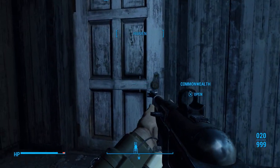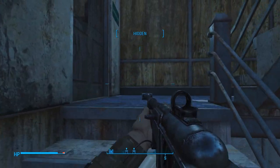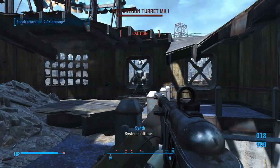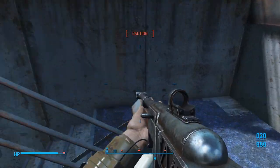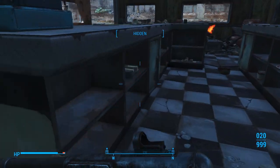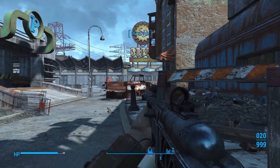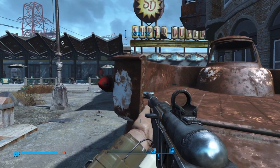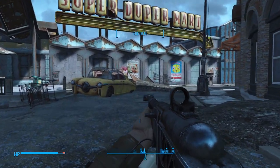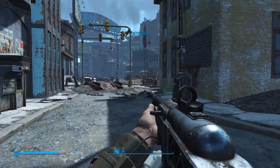We want to go all the way to the top first. Oh shit — there's a behemoth! I forgot we're a high enough level — there's a behemoth super mutant over here, so be very very careful. Matter of fact, we can go kill it if we want real quick, and then we'll head to the Old North Church and call it a video. Let's see if this super mutant behemoth is over here. Yep, there he is.